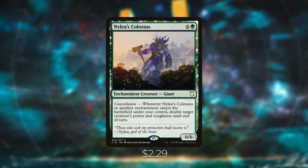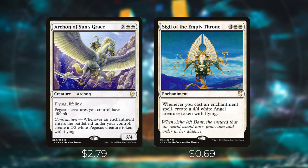For token creation beyond Siona, we have Archon of Sun's Grace — whenever an enchantment enters the battlefield under your control, create a 2/2 white Pegasus with flying, and Pegasus creatures you control gain lifelink. We also have Sigil of the Empty Throne, which creates a 4/4 white angel creature token with flying whenever you cast an enchantment spell.